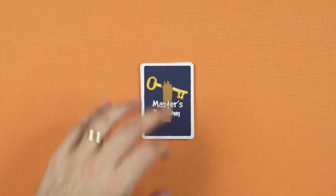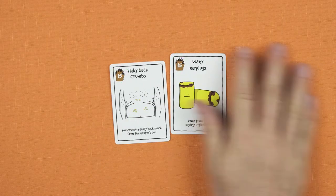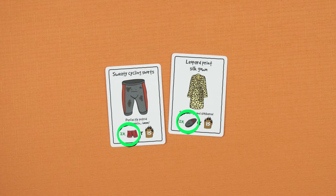Unimaginable treasures await you in the master's bedroom. Some cards give you bonus pooch points. The ultimate hiding place doubles the face value of cards in a set placed on it. Other cards allow you either to take bonus pooch points at the end of the game, or use them as a set which you can combine with other cards in your hand or hiding places.